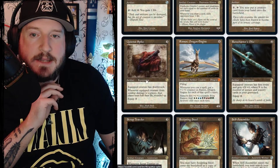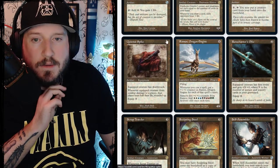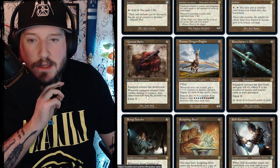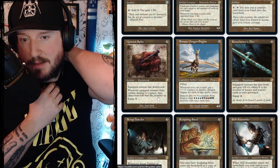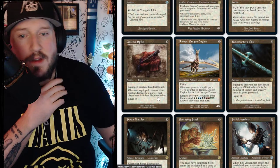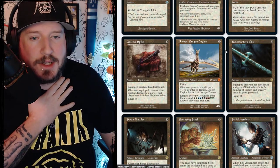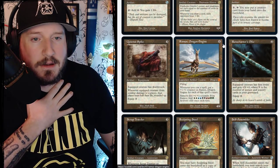Quietus Spike — what a cool word — is three mana for an artifact equipment. Equipped creature has deathtouch. Whenever the equipped creature deals combat damage to a player, that player loses half their life rounded up. Equip three.